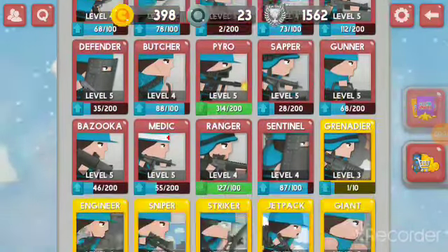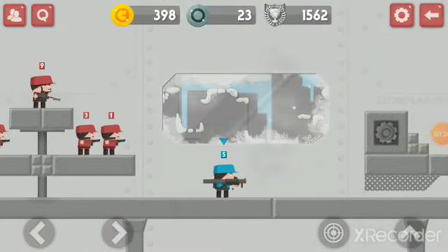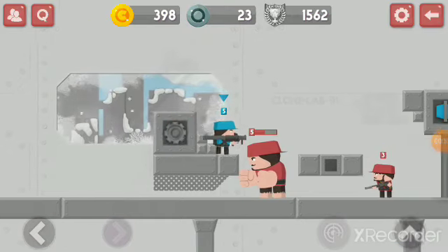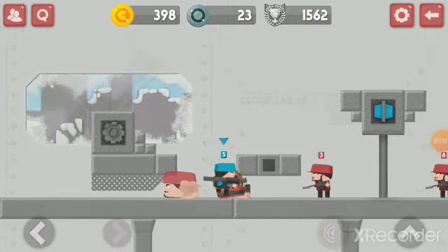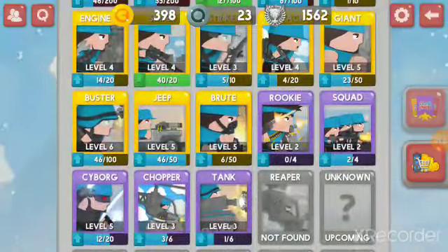That's the bazooka glitch. If you don't know, there's a glitch with the bazooka — if you jump and do it, she's not gonna fire, right? Then you do this. Let me go close to a giant. Let me shoot. See it? It shot two rockets! This glitch is helpful. My bazooka is level five, so like four shots and the giant's dead. That's the first one.